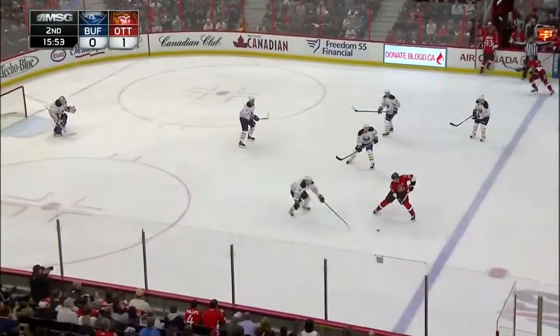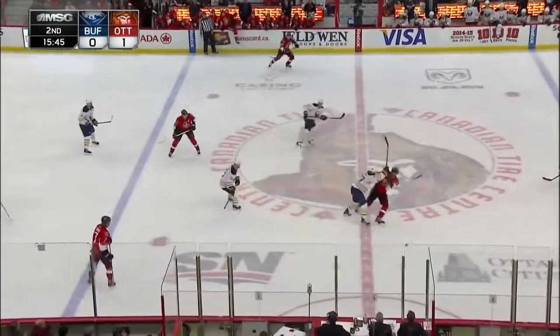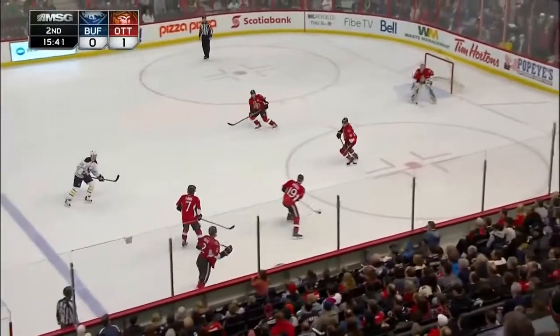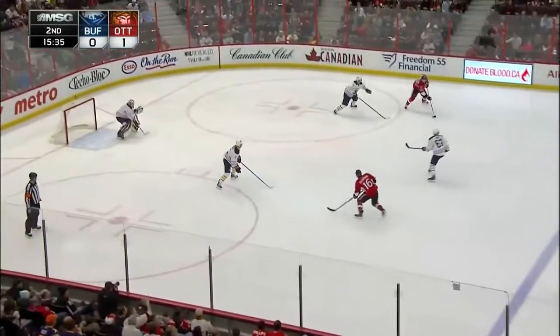And it looks like it goes short side above the glove. The Buffalo line and Ottawa will change. So Spezza is going to wheel back to center ice with the puck. Senators going a little tic-tac here at center ice — Carlson, they turned it over.